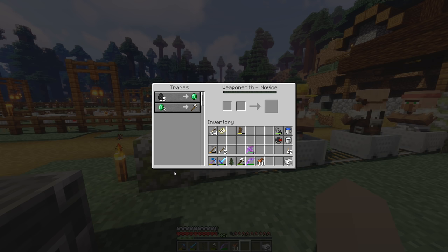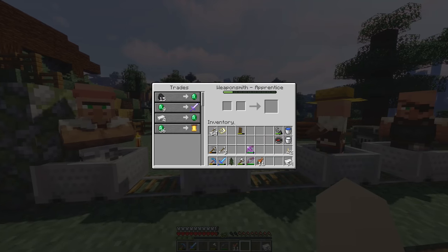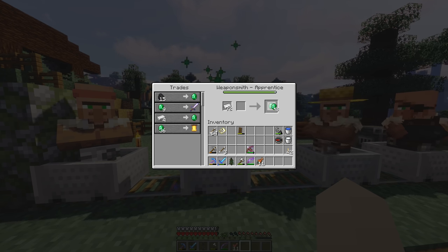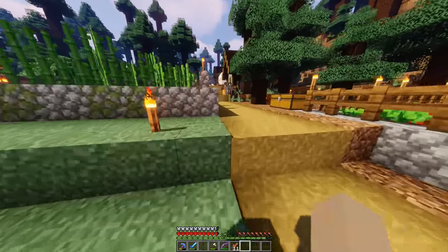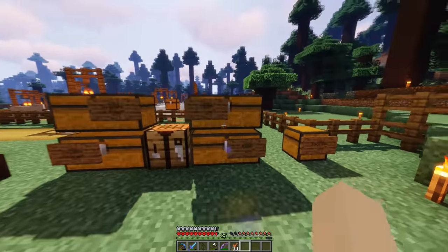This other weaponsmith's trades are basically the same — trading emeralds gives you a regular iron axe instead of an enchanted sword. Let's trade with this guy quickly. Let's do the iron trade, let's trade with him till he levels up. Do one more — yep, that should be it. Then wait a few seconds and hopefully he'll level up and get new trades. That farmer one — I definitely want to go check what he has to offer.